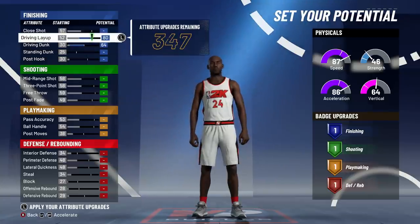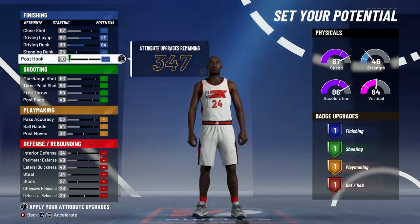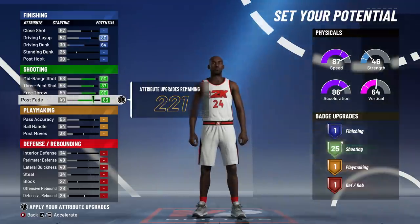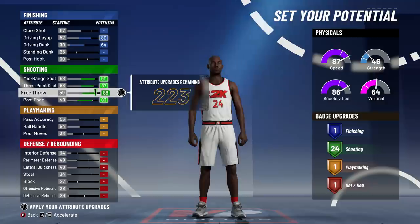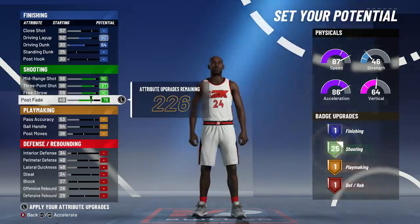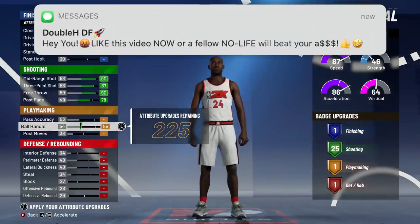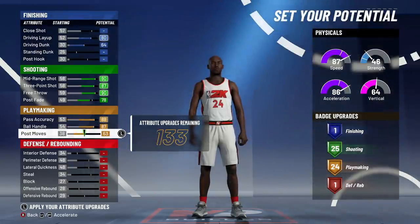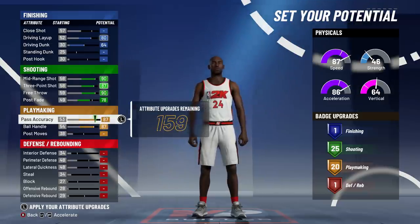The physical profiles are the same, so I went with the highest speed because we want to be the fastest. When it comes to driving and finishing, these finishing badges don't go at all. I'm maxing everything out and I'm only getting three badges if I don't max out post hooks, so it's not worth it. Just max out driving dunk and driving layup. For shooting, I went ahead and maxed out everything, then put down the free throw a little bit — that didn't do too much.